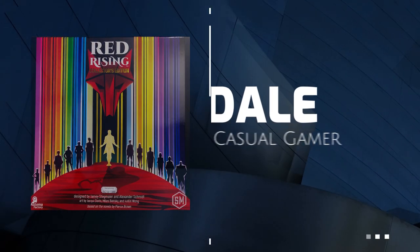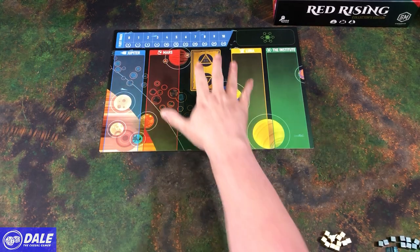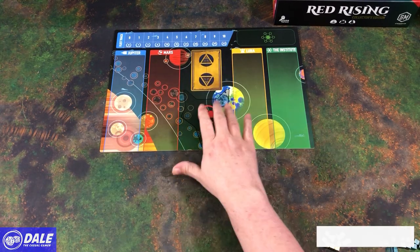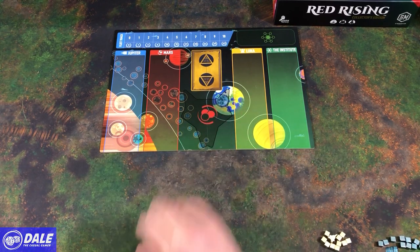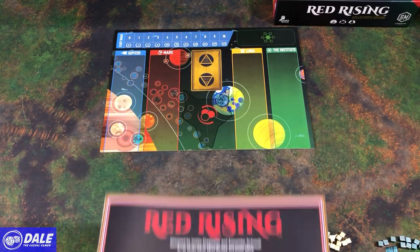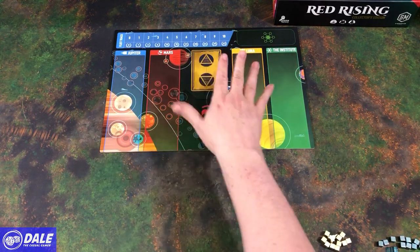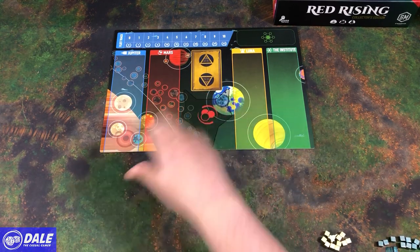Welcome. In this video, we're going to go over setup, the basics of how to play, and do a solo playthrough of Red Rising. I've already got the board down on the table. This is a game based on a book series that I have not read, so I'm not going to be familiar with the characters. But Stonemaier Games usually has a good rep. At its heart, this is a victory point game with some set collection. The rulebook is quite short and very straightforward. We're going to start with a two-player setup, show what's different about solo, go into a quick victory point summary, and then jump into gameplay.